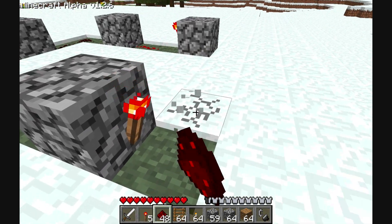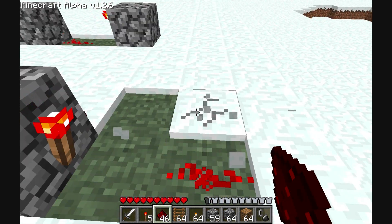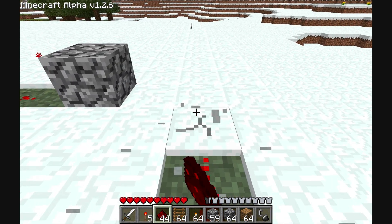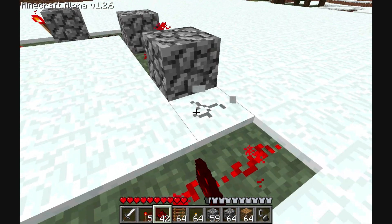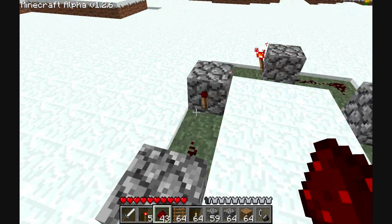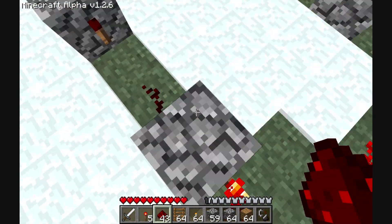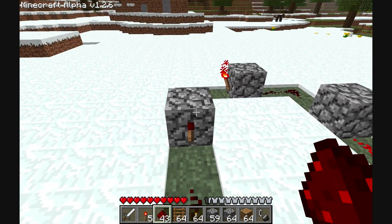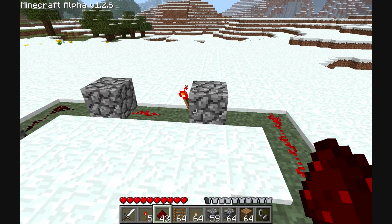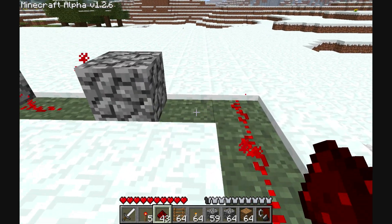And then finally we hook this one up — it's going to have to come out here. Now, before I hook up this last bit, the way it generally works is that'll be on, that'll be off, on, off, on, off. But that's on, so it'll switch off, then that'll go on, that'll go off, that'll go on, and it basically creates this loop. Now, you have to have an odd number, and three is too few — you do three and it burns out.